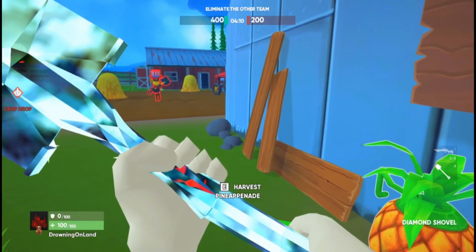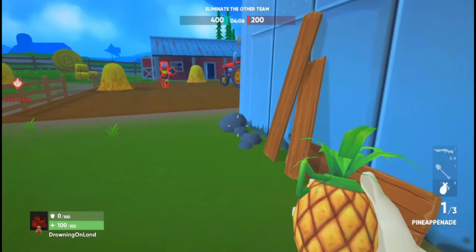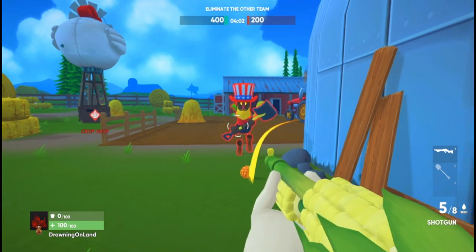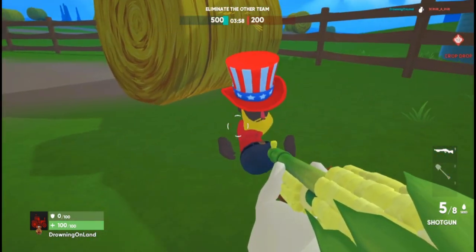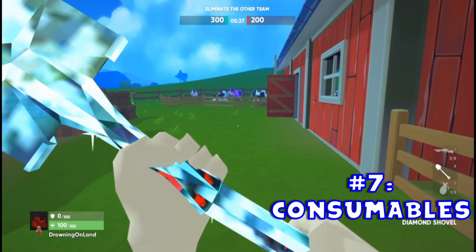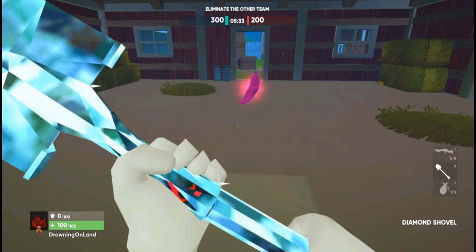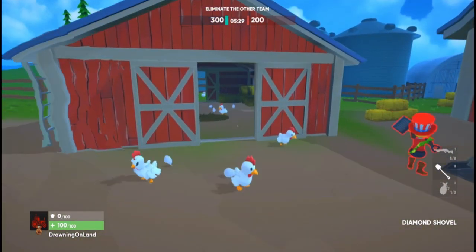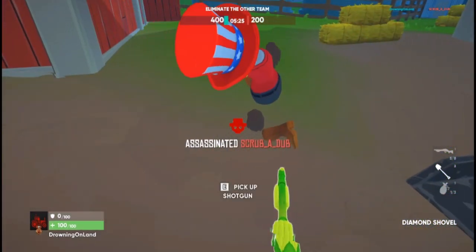A tip for both the Muletov and the Pineaponade: gently toss the explosive by right-clicking. This is a nice throw when a sweaty player gets too close for comfort. The last item isn't an explosive but can give you the edge over opponents — the Ghost Pepper. This spicy pepper will make you harder to see. Combine it with your shovel and smack someone from behind for an instant stealth kill.